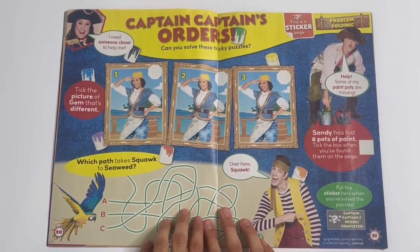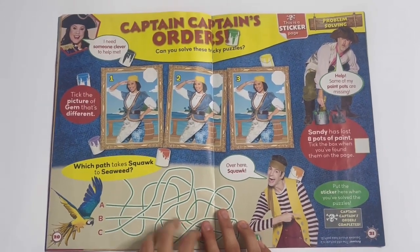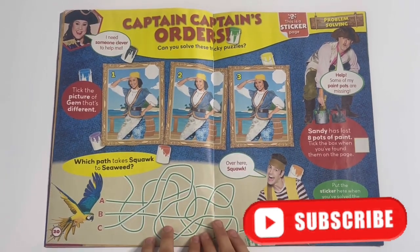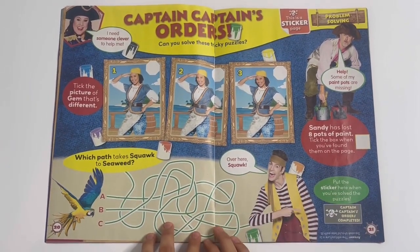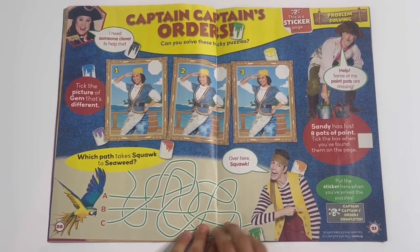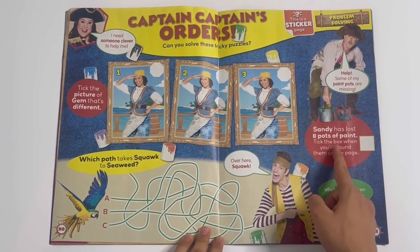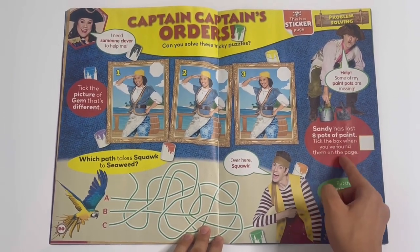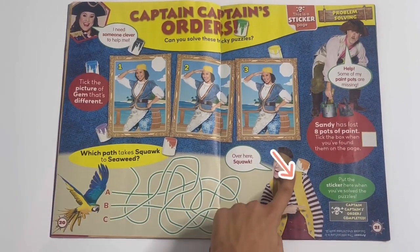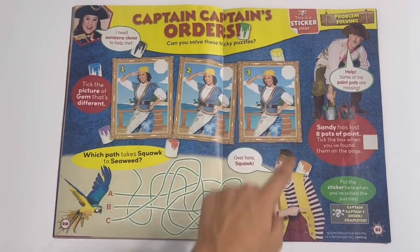Captain Captain's orders. Can you solve these tricky puzzles? Take the picture of Jem - that's different, be this one here. Which path takes Squawk to Seaweed? I'll show you the answers here if you're not confused. Sandy has lost eight pots of paint - tick the box when you've found them on the page. So there's one, two, three, four, five, six, seven - okay that's all eight.